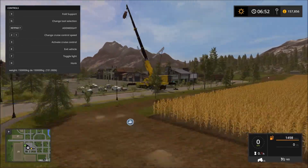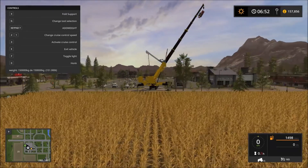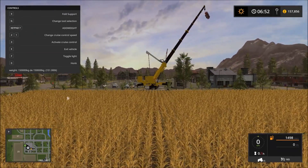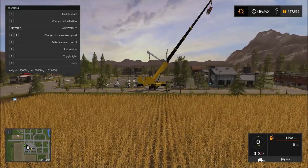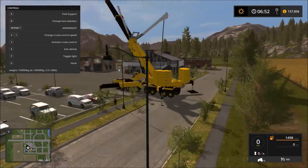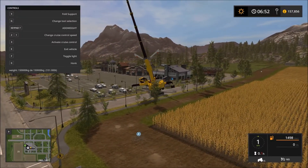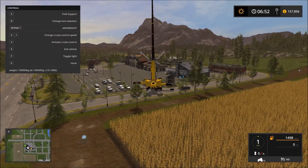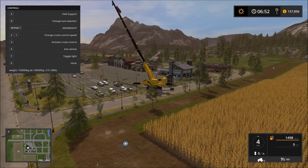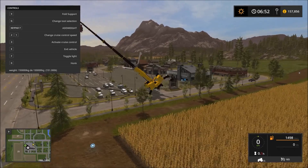That is the biggest crane I have ever seen in all of Farming Simulator games. I'm not sure if this was in Farming Simulator 13 or 15, but Winston 987 converted it I think. Traffic is still running into us, but we can go the full 360 degrees.